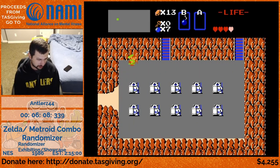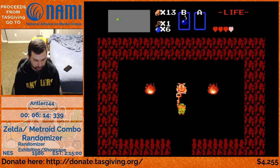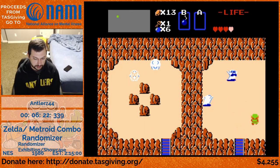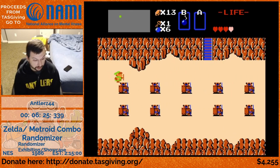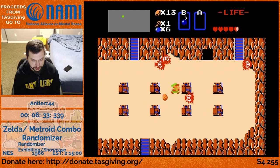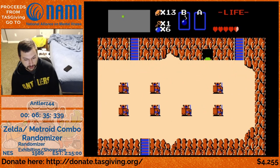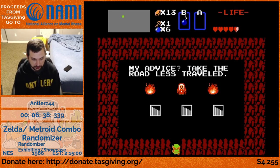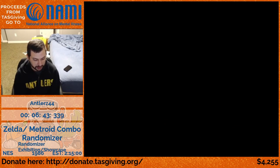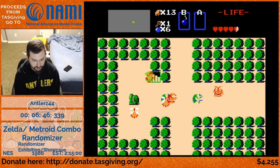That was actually a debug feature put in when the logic wasn't fully there to guarantee you could navigate backward. What I was mentioning - the item we're looking for to get the seed going: for Zelda it's really a sword or a wand, but typically sword. That was unfortunately just a heart container. For Metroid, the morph ball and morph ball bombs are what you're looking for. We're checking out these caves to see if I can get anywhere useful.